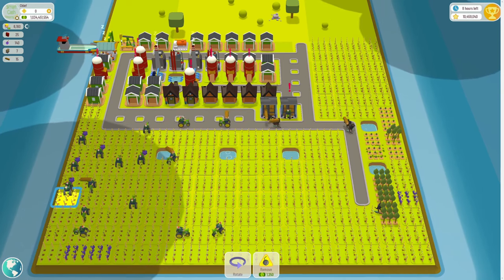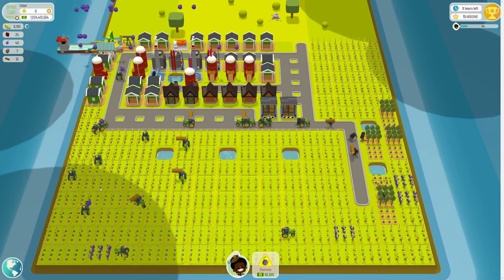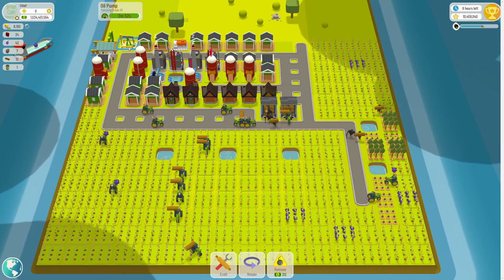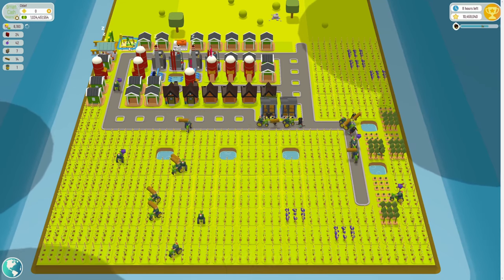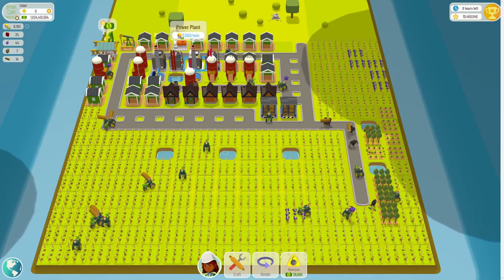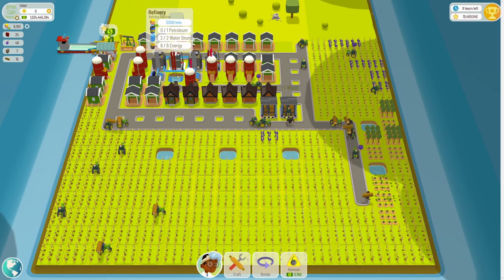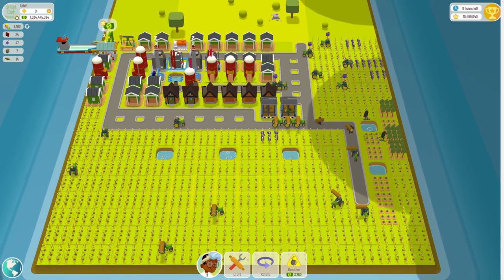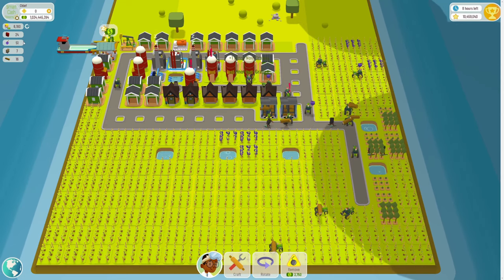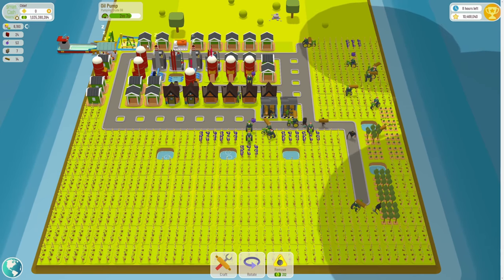I collect about 100 grapes every six minutes, which matches my fuel production. I've got one oil pump which gives me one oil barrel every three minutes. Two oil barrels are needed to produce one petroleum, which the refinery does for me, and then the other building takes the petroleum and creates one fuel. So about every six minutes I have one fuel, and I don't generally go below 23 or 24 fuel. One oil pump is sufficient, which means I've got more space for tractors.